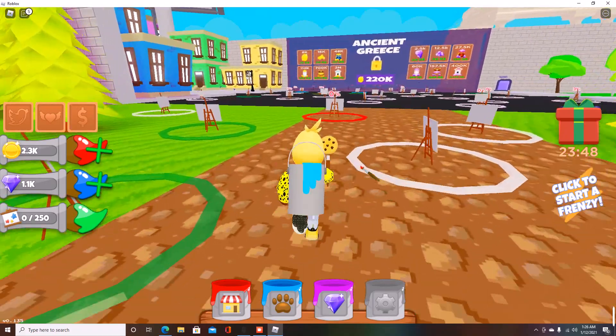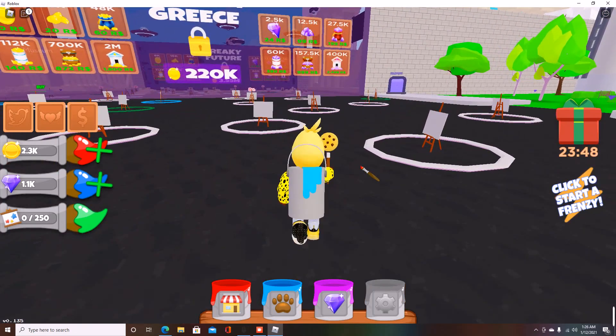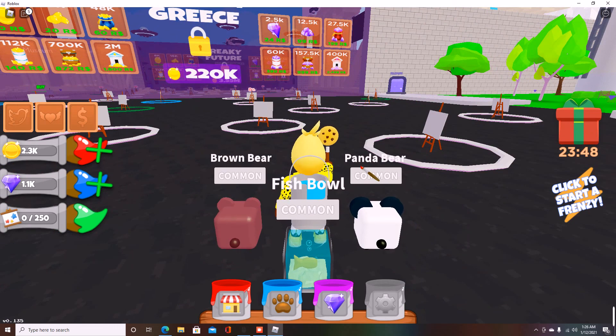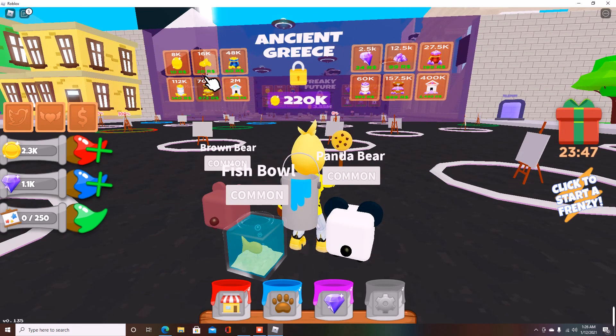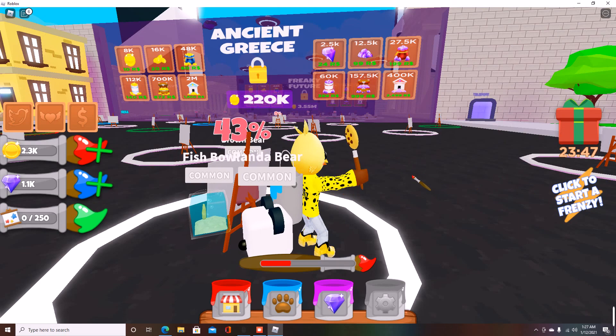Maybe two pets. The gem pricing is frustrating — look how affordable the coins are, but then the gems are 2.5k for 24 Robux and 12.5k for 99 Robux. Considering that one egg costs 9k gems, that's rough. I'm going to have to buy the larger option because buying a bunch of the small ones just tallies up way more than 100 Robux and it's not going to make any sense.